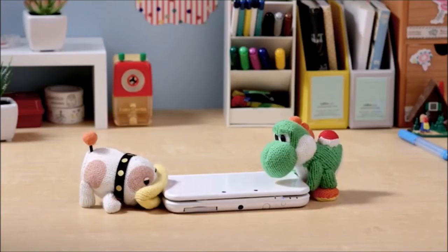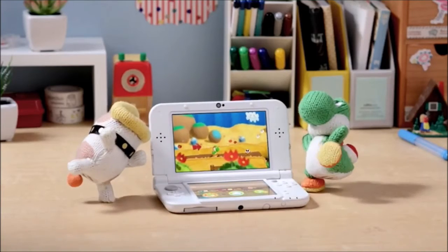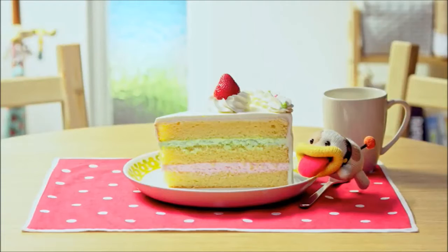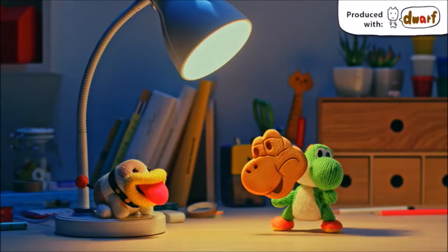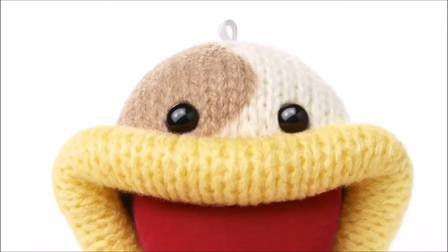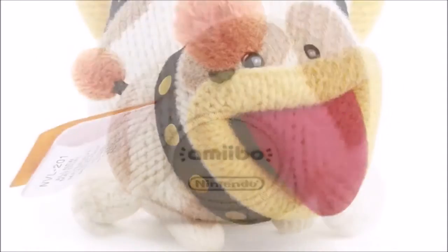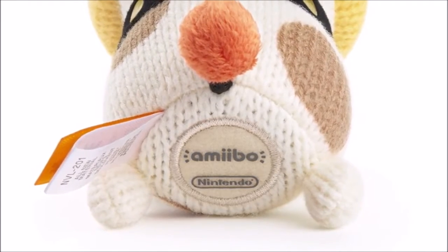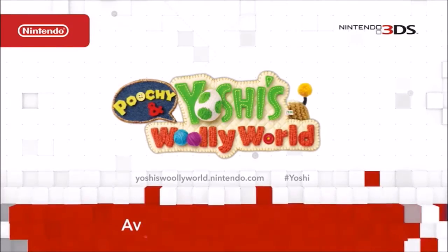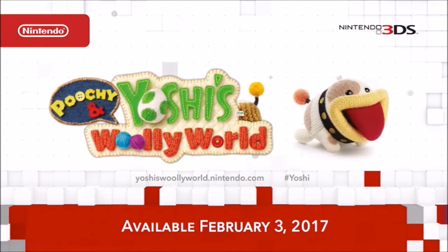We're developing animated shorts in collaboration with the stop-motion animation studio Dwarf. The Nintendo 3DS version packs in 30 of these shorts, showing the daily lives of Yoshi and Poochie. We'll also be releasing a Yarn Amiibo figure of Poochie, just as he appeared in these episodes. Stay tuned for more info about the game's Amiibo functionality. Poochie and Yoshi's Woolly World will be released February 3rd, 2017.